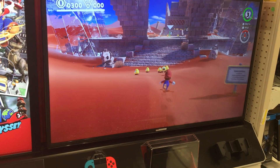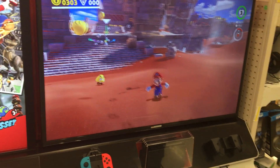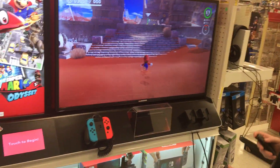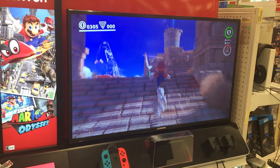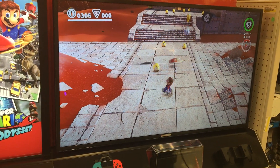So let's go fight some Goombas. As you can see, it's motion control, so you can literally throw your hat at the Goombas, which is awesome. I think they're adorable — the little cute small ones. You can't take over those though, I'm pretty sure.